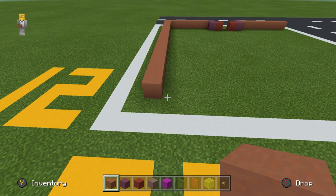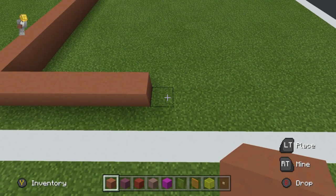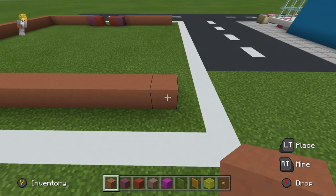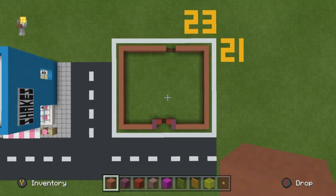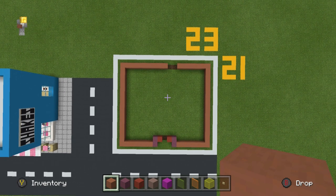Extend the sixteenth block across by six: one, two, three, four, five, six. Leave or destroy a gap of two in the ground and then continue placing terracotta, extending right until you are able to join to the front of the build. The end result should be this really weird looking shape — it almost sort of reminds me of a creeper head, kind of like the doorway, like a creeper mouth.